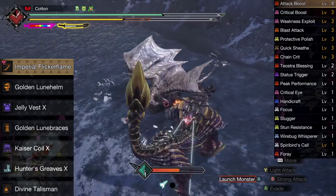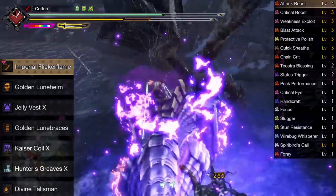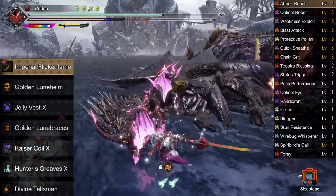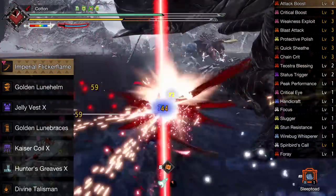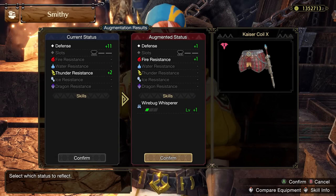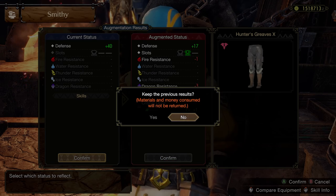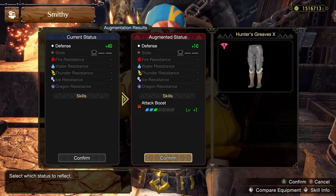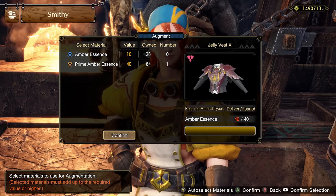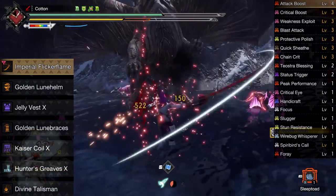Handicraft and Protective Polish together means you can stay in purple sharpness for 90 seconds every time you sharpen, then just sharpen again to repeat — maintaining high raw damage even outside of blast procs. Teostra Blessing at rank 2 gives a 10% increase to blast buildup, which is perfect for our goals. For curious armor crafting, the two main priorities are: first, Wirebug Whisperer, since Sakura Slash has a particularly long wire bug cooldown and you absolutely want your bugs back faster. Second, Evade Window, which helps you activate Status Trigger more often — letting you dodge positionally instead of diving headfirst into attacks.